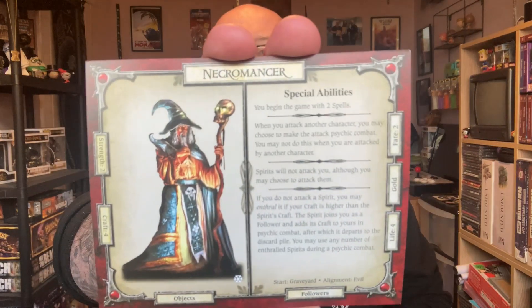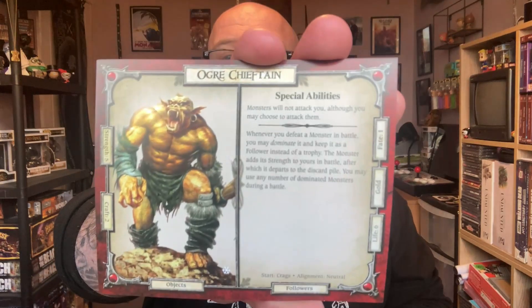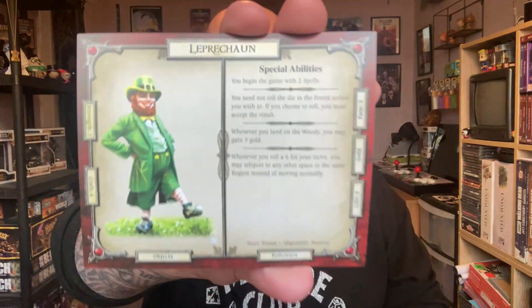In no particular order: we have the Necromancer — he's going to be really cool. We have an Ogre Chieftain — having characters this big and powerful, I'm thinking we're going to have some hard enemies in those decks. We have a Warlock, and we have a really interesting character — a Leprechaun. I'm sure he's going to be up to all sorts of shenanigans.